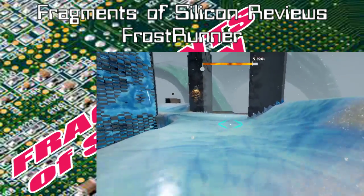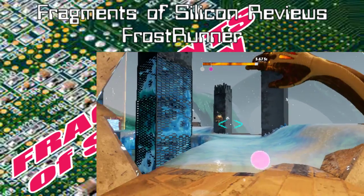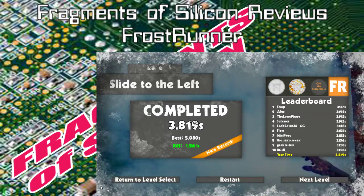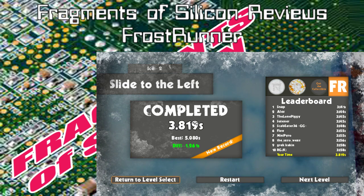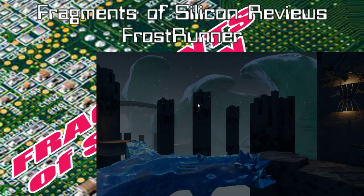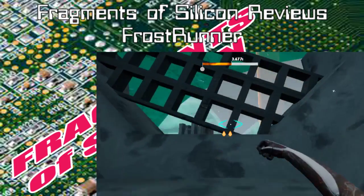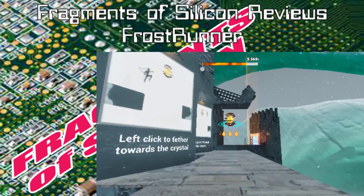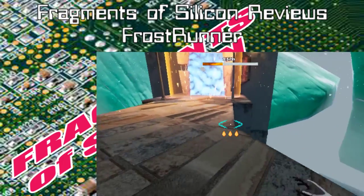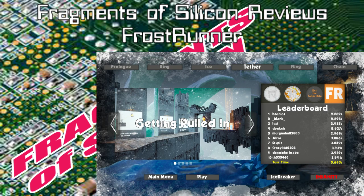The next set of levels is Tether, where you start using your tether - it's like the Super Metroid grapple beam where you aim and click with the mouse to fire it. If you jump while you're flying you can fling yourself and go farther. Then Chain is the last set of levels, which is a combination of everything you've done in the previous ones. So this is not a very long game - 36 stages in all.